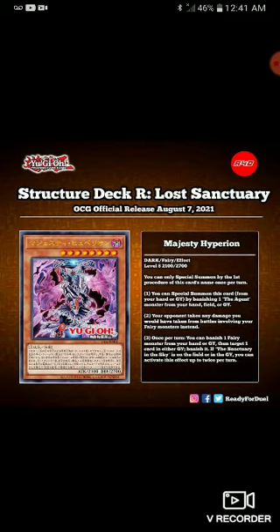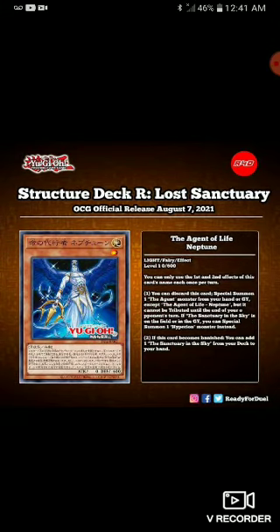It's okay, not all that, but okay. The last card revealed is the Agent of Life - Neptune. He's a Light Fairy, Level 1, zero attack and 600 defense. You can only use his first and second effects once per turn. First effect: you can discard this card to special summon one Agent monster from your hand or graveyard, except the Agent of Life - Neptune, but it cannot be used until the end of your opponent's turn. If Sanctuary in the Sky is on the field or in the graveyard, you can special summon one Hyperion monster instead. You'd play three copies of this just so you could summon multiple agents, and if you have Sanctuary in the Sky you could summon Master Hyperion. Second effect: if this card becomes banished, you can add one Sanctuary in the Sky.